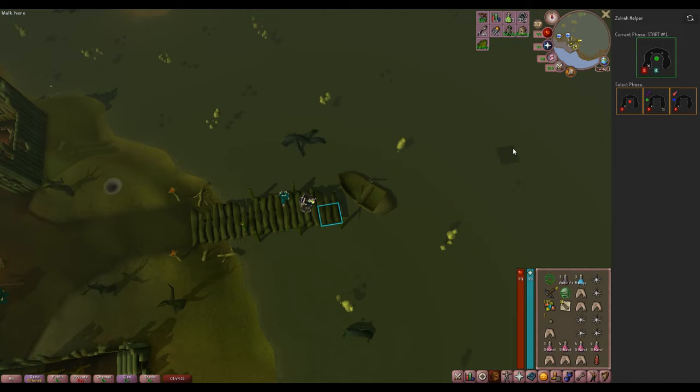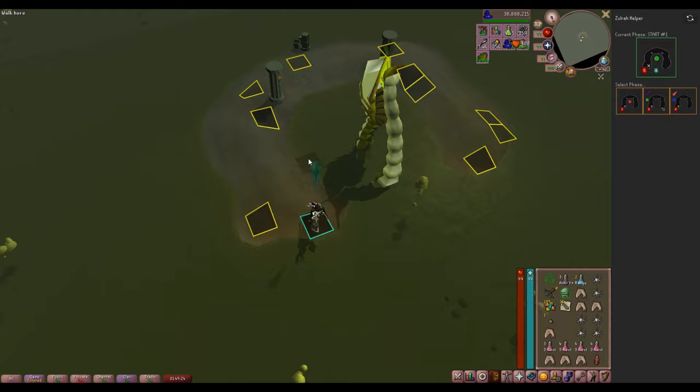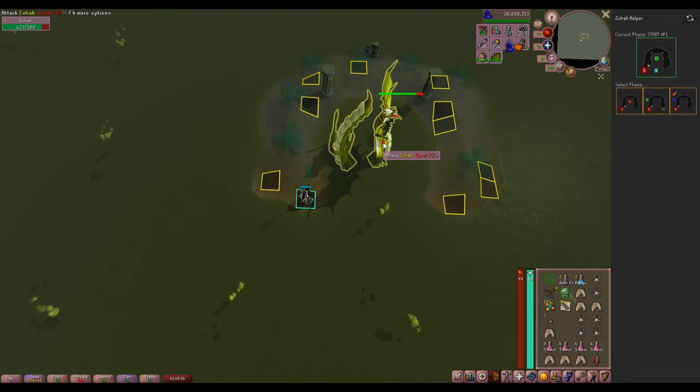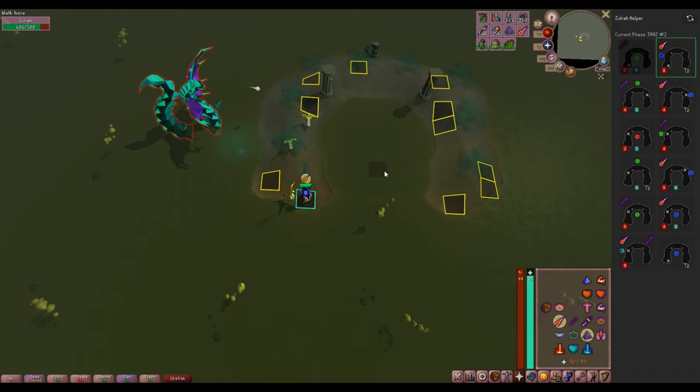Zulrah — this is the boss that every Ironman needs to grind, and that every Ironman will find some excuse to put off for a bit. The good thing about learning this boss is your deaths are free until you get 50 kill count. The Warped Scepter is a great addition for grinding this boss, as you can pair it with Lunars to cure your venom quicker. If you grinded out your Herblore for anti-venoms before doing Zulrah you can use those, but likely you'll be using either Cure Me or anti-poisons.